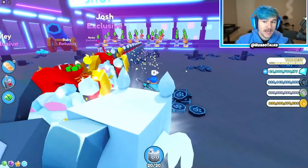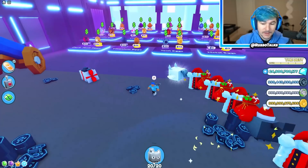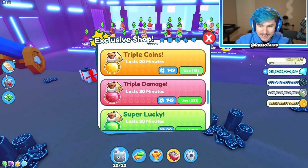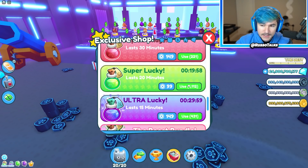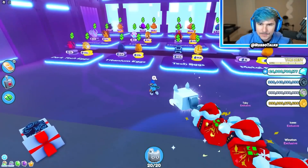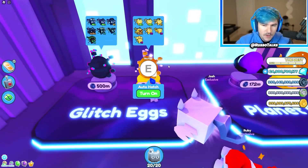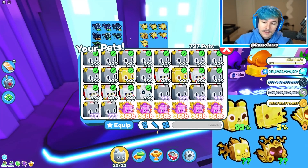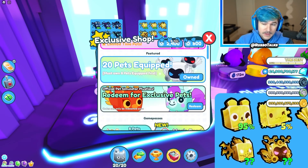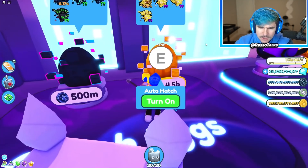Use Code Russo when you buy Robux or Premium. I don't recommend you buy all these eggs — let me be the crash dummy. But I'm not gonna lie, I'm gonna buy a lot of this egg in the future because it makes for some good content. Let's turn on all the boosts — super lucky and ultra lucky — and I can actually start buying this egg.